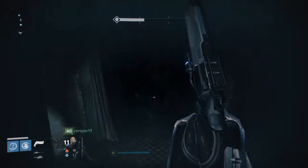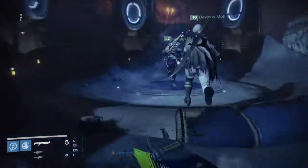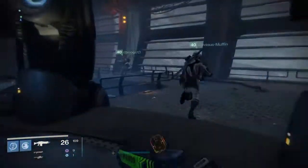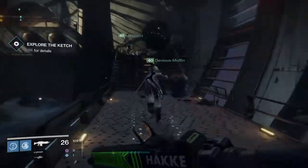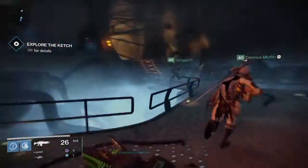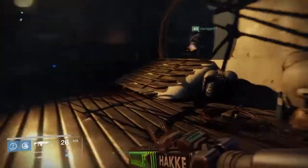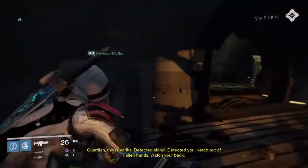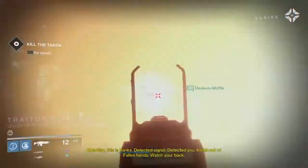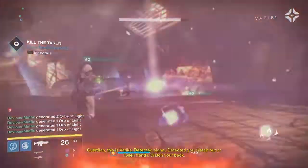Once you have made your way through the not-so-secret door, head up to the lift that gets you onto the Ketch. When you enter the Ketch, Variks will communicate to you in his always positive manner that the Ketch is no longer in Fallen hands — it is taken by Taken. And you being the Guardians have to clear them all out. You only have 10 minutes to get it done from the moment you walk through the first door. Watch your back.